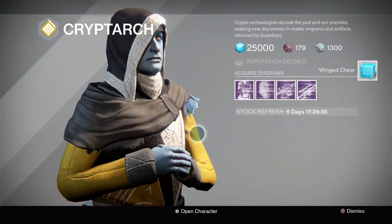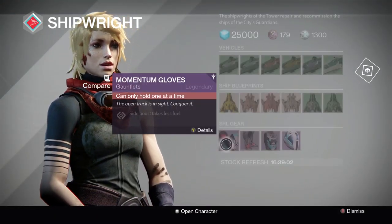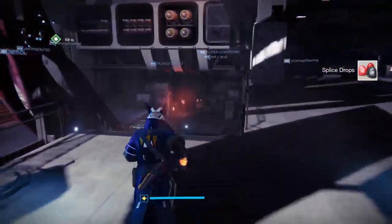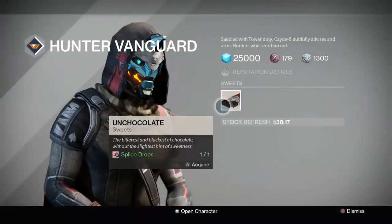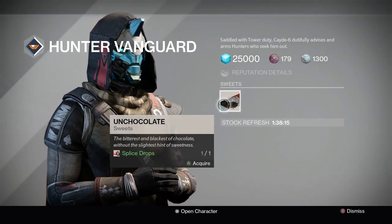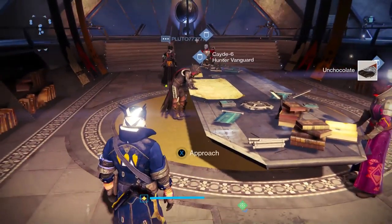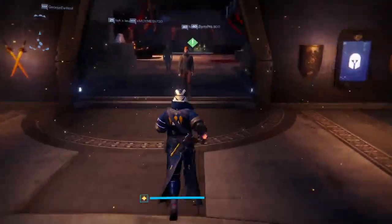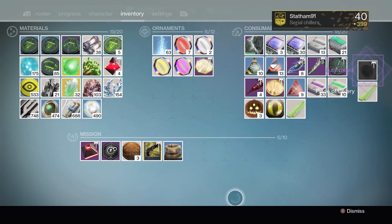Take the Winged Chew to Holiday — she gives you Splice Drops. Then you need to take the Splice Drops to Cayde, and Cayde will give you something called Un-Chocolate. Strange. You then take the Un-Chocolate to Eris, and she will give you a bag of treats. Opening the bag of treats will give you the Super Black Shader, and a piece of Celery, which is very bizarre.